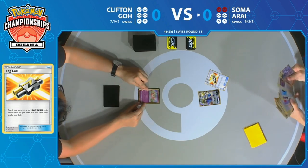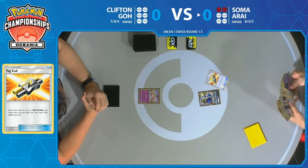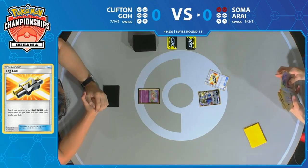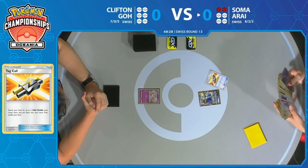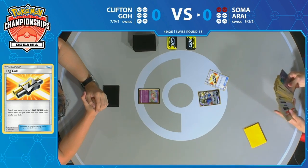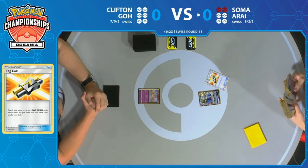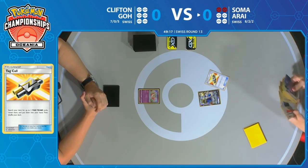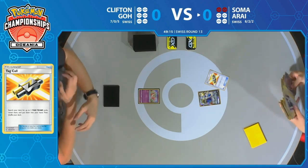However, I know that Clifton plays Fione, and that's going to be a crucial card in this matchup. Soma gets to go first, and that's a Tag Call on the first turn of the game with a Zacian start. We see two red Poké Balls on Soma's side, which actually implies that there was a two-prize penalty issued against Clifton Go, meaning Soma only needs four prizes to actually win this game.